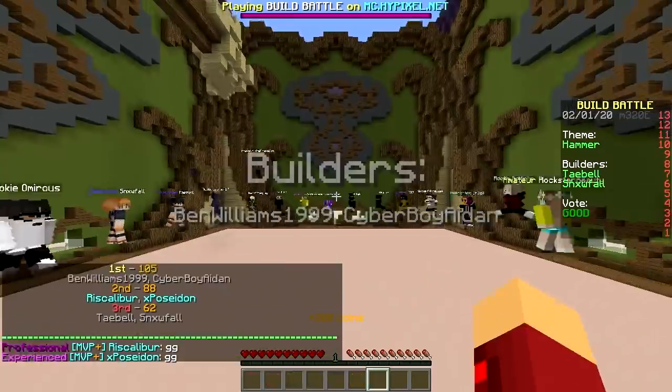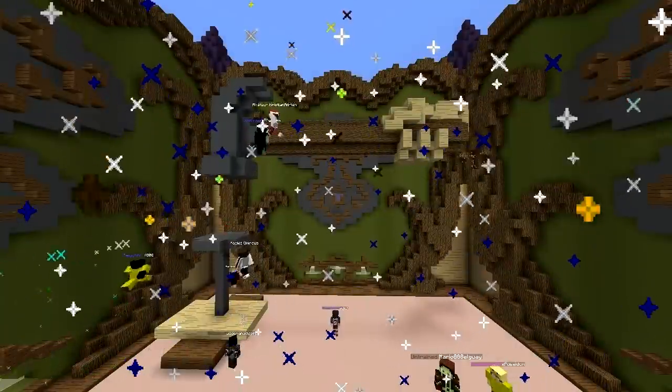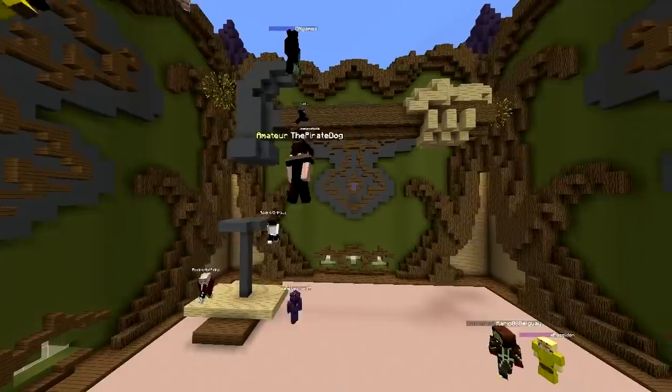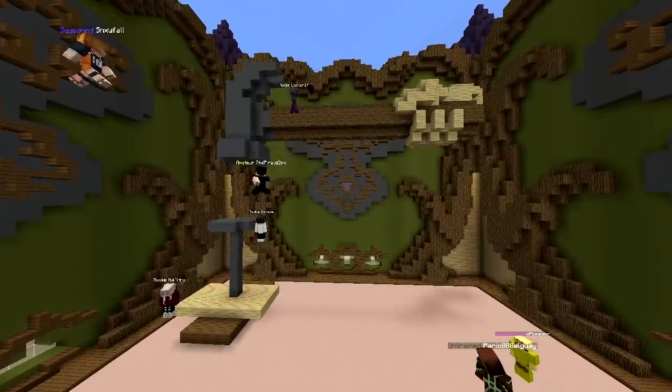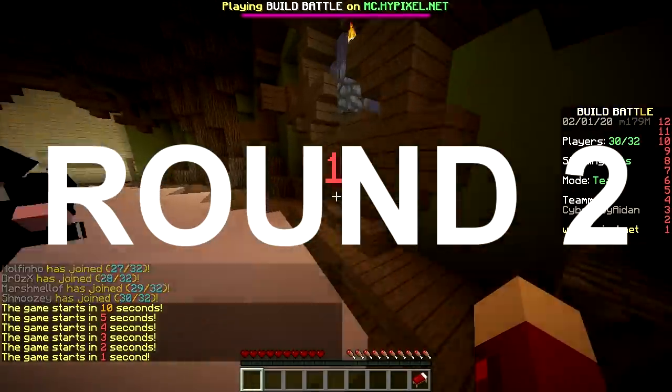Sparks are flying off — that's Thor's hammer. We win! Nice. Second round — only copy the blocks, don't open the inventory.